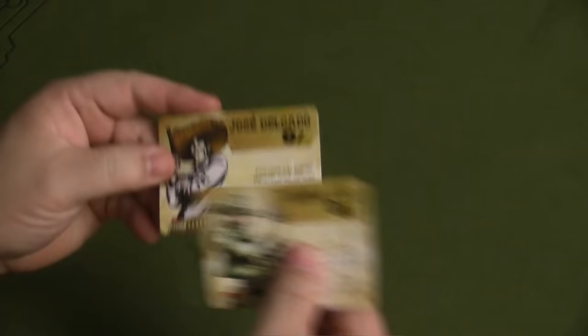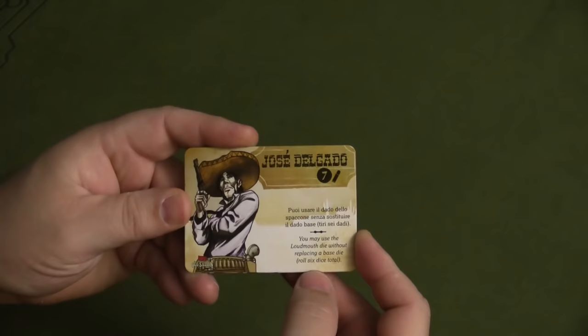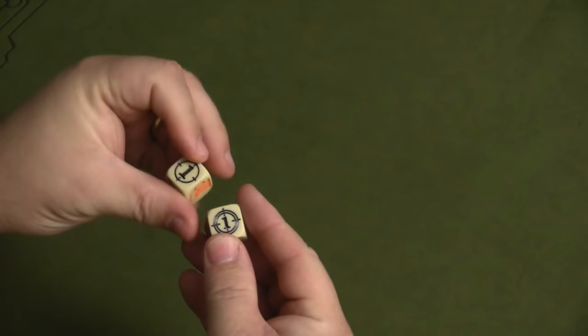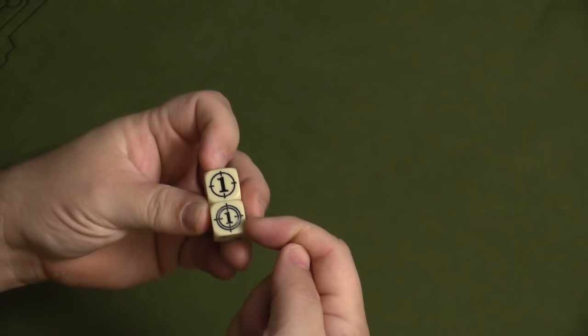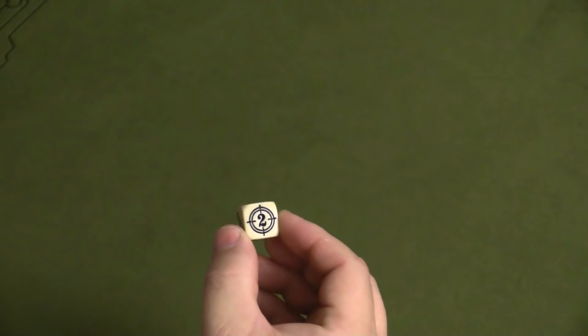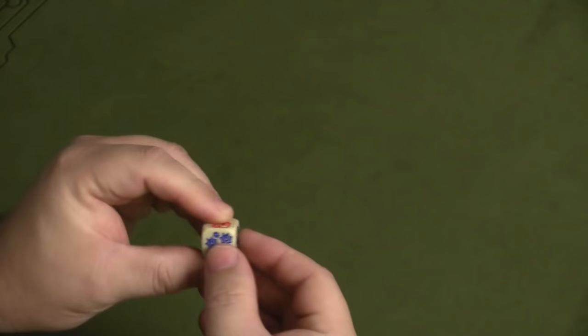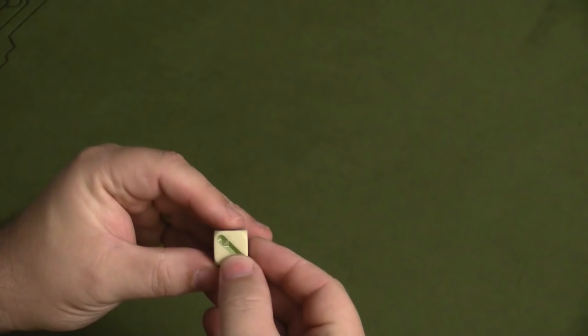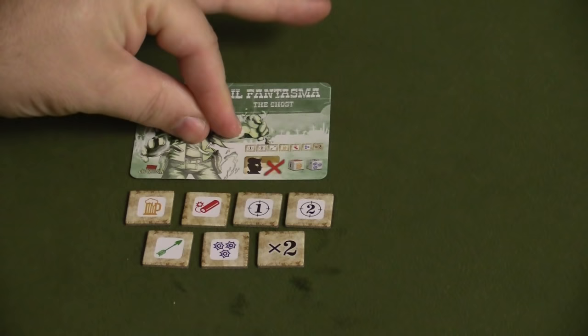Jose Delgado can use the Loudmouth Die without replacing a base die, also rolling six dice total. The Loudmouth Die features: one damage at one space away, two damage at one space away, two damage at two spaces away, a double Gatling Gun face counting as two Gatling faces, a dynamite, an arrow, and one face where you take damage yourself. This die deals a lot of damage, making Jose Delgado a powerful offensive character.